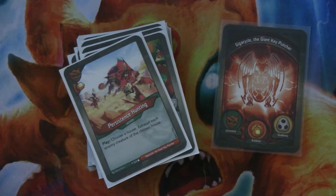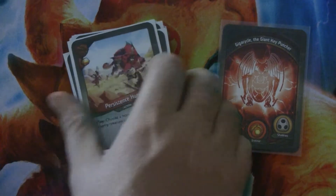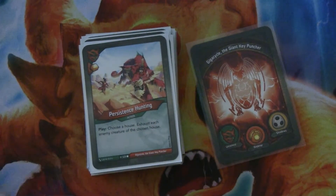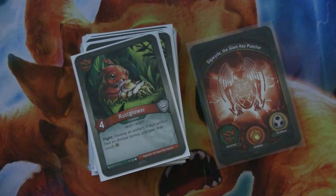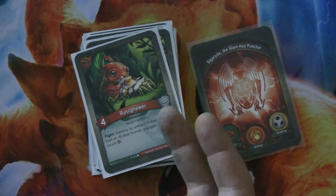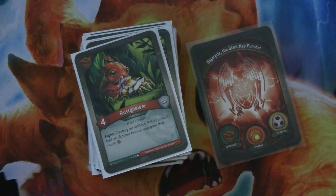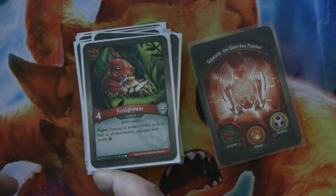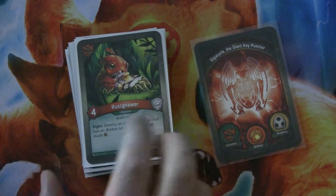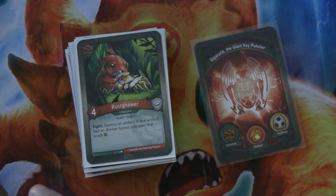Persistence Hunting gives you a bonus amber. You choose a house and exhaust each enemy creature of the chosen house. In my experience, my opponent typically had one house dominant on the board, so that ended up being very useful. Two copies of Rasnar — that's most of the artifact control here. It's a four-power beast and insect; after it fights, you destroy an artifact, and if that artifact had an amber bonus, you gain that much amber. I had an opponent surprised by that — usually people target the biggest threats, which tend not to have amber bonuses. But if you destroy an artifact with an amber bonus, you get the amber. Sometimes it's even advantageous to destroy your own if you're not worried about your opponent's artifacts — you might destroy one of your own with amber just to get that extra bonus.